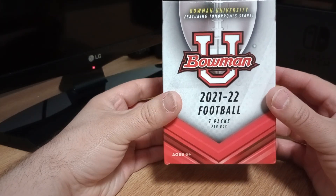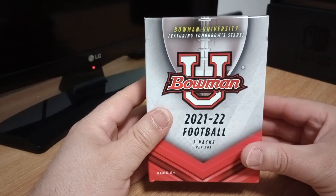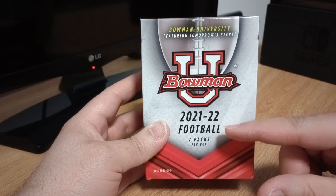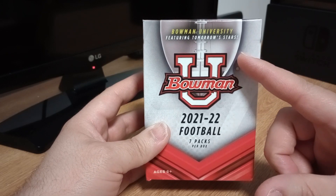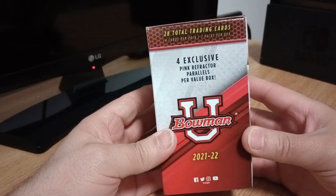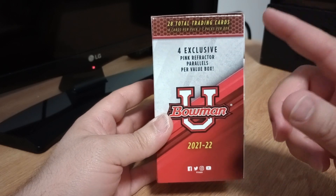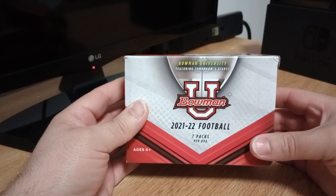The NFL Draft will be here in a few weeks, I think it's in April. So I decided to pick up this blaster — Bowman University 2021-22 football. I've never opened it, but I think it'll have a lot of players in their college unis. You can get some guys who were in the last draft or are going to be in this one. Just in the spirit of the NFL Draft, I picked it up to see how it goes.